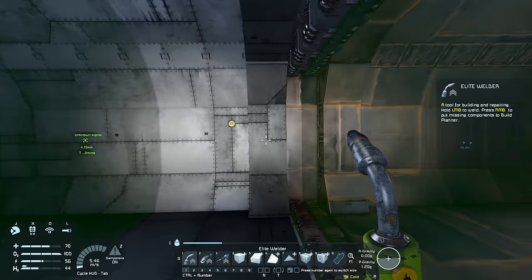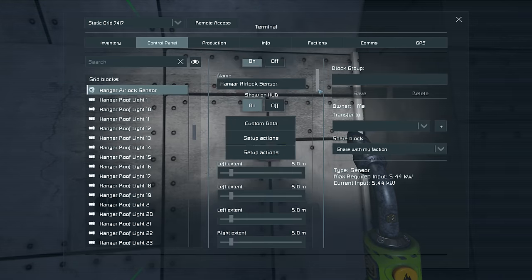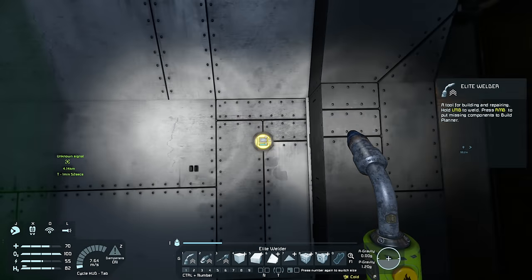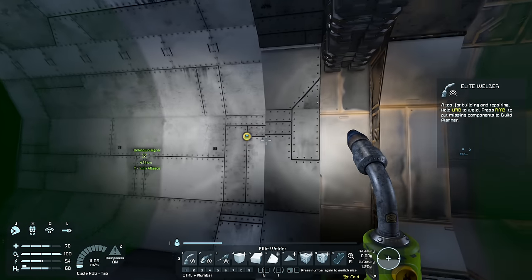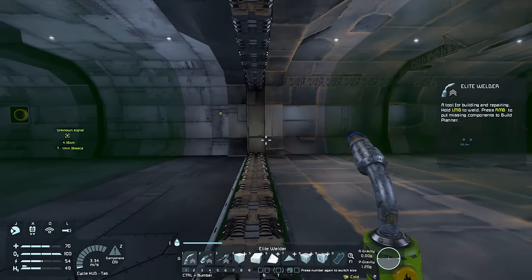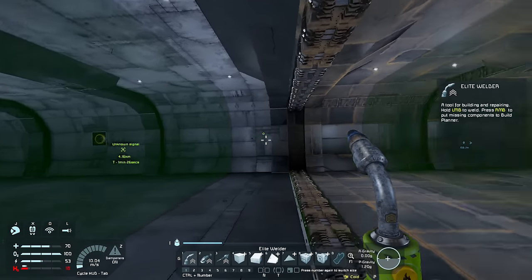Now I want the left extent to extend out to about that point. Let's try 10 meters — no, it needs to be more. Let's try 12.5 — actually no, it needs to be about 15. So left extent: 15.0. I think that looks pretty even. I can't be bothered working out the exact math — I just want to get this done. So now our sensor is set up.